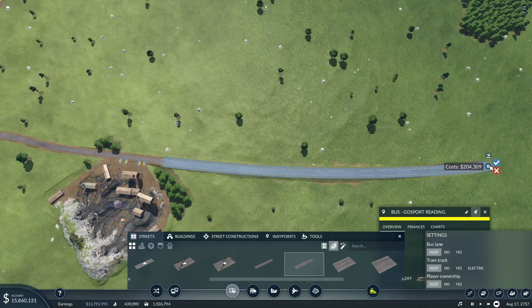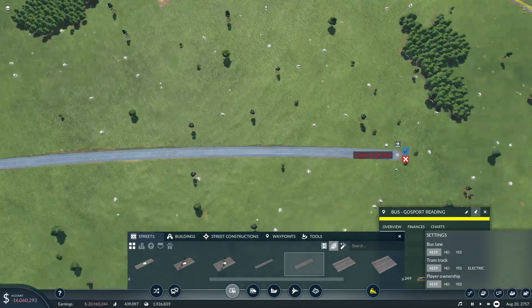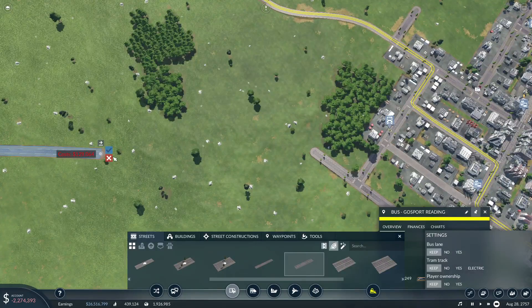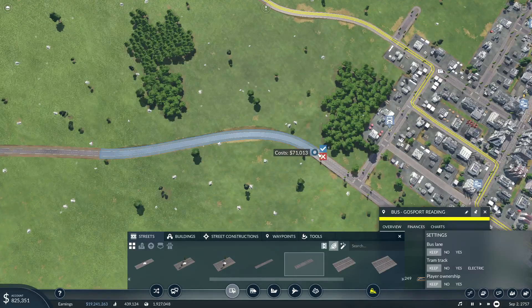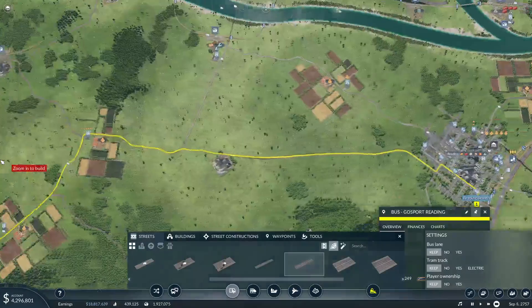I'm going to use the cheap road, not the highway. We're going to have to wait a little bit until I have some money — I'm sure it's only going to take a few seconds. I'm going to make the connection to this road over here. The bus is going to probably reroute as soon as I make the connection onto the new road that I've created. You see, it's already rerouted, so I've made it substantially faster.